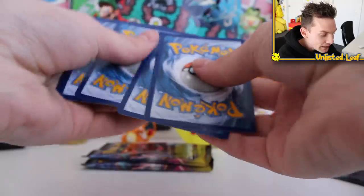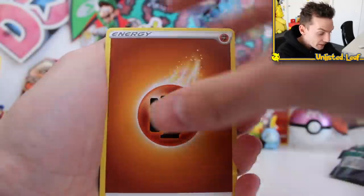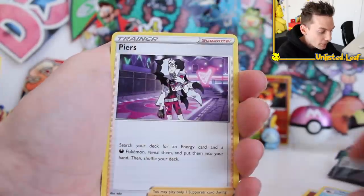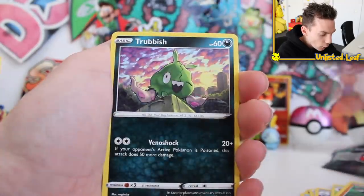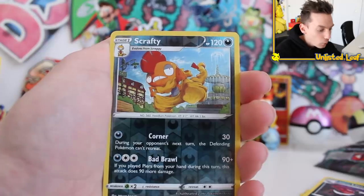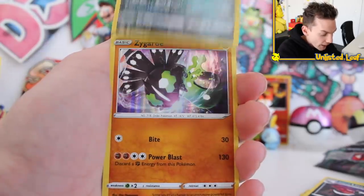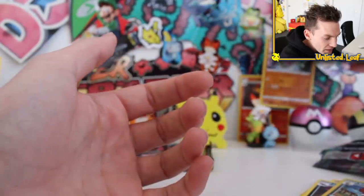We are almost at 2 million subscribers, and if this video goes big enough we could get it this week. So first pack: we're going to Pierce, then Kakuna, Roly Coly. Every single pack in Champion's Path has a guaranteed holo — no matter what, we're going home with three holos right now. First one is a Zygarde holo.